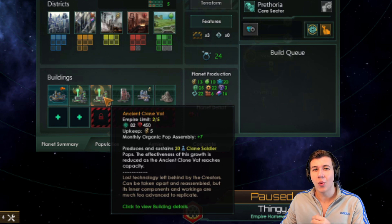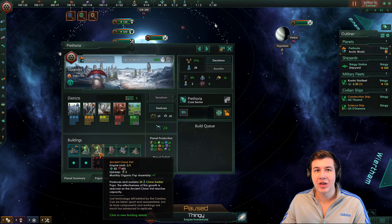On the other hand, you can go with an event chain and modify your species to actually be able to reproduce, in exchange for abandoning the clone vats and losing some of the bonuses. We'll be exploring the event chain in the gameplay portion of this video, but for now let's take a look at what this build does to make clone armies absolutely amazing.